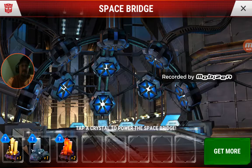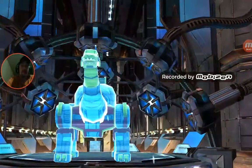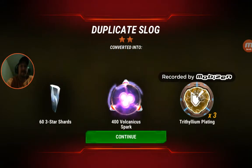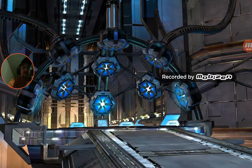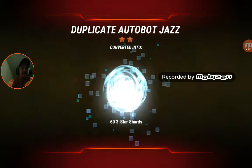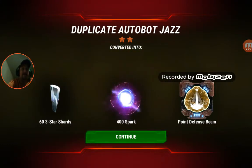No whammies — and another dupe, that is Slog. I do believe it's Slog that I need to open up the combiner here, so I need a three or four-star Slog. Last premium — any love more than a two-star? Nope, no love. We're coming back with an Autobot Jazz and a Point Defense Beam core — that's an HQ core, won't be any good until I'm HQ 16.